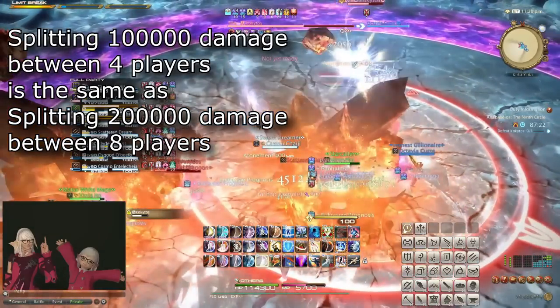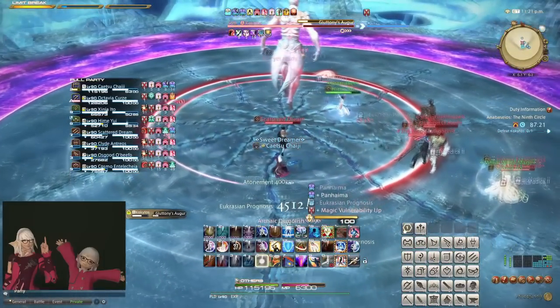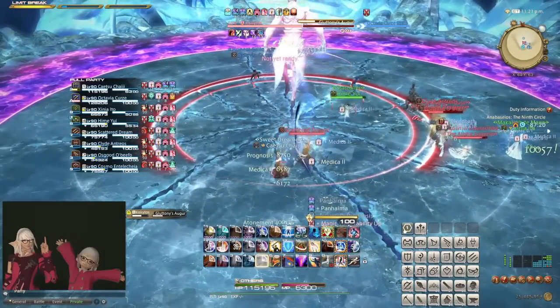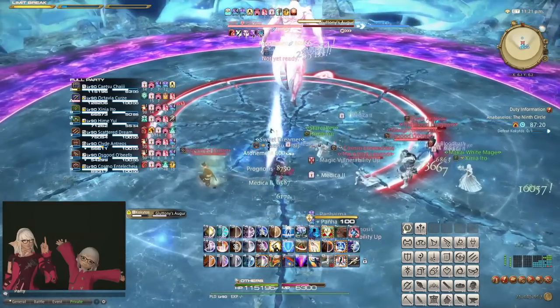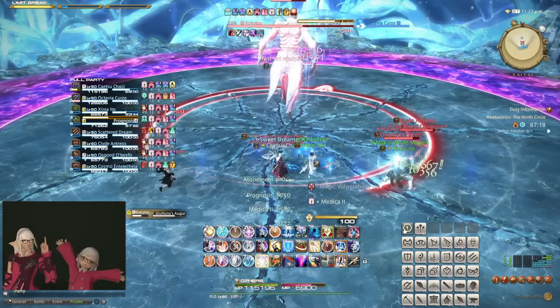You can see this, for example, in Circus Tower. Note that there is no indicator on whether a stack marker gives such a vulnerability debuff, so if you aren't sure, it is better to err on the side of caution and not stack the stack markers.